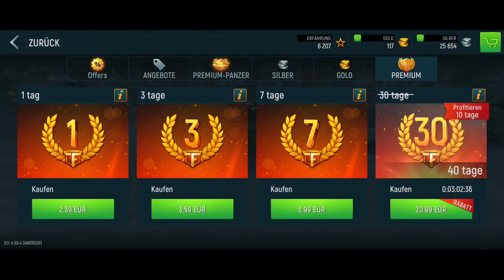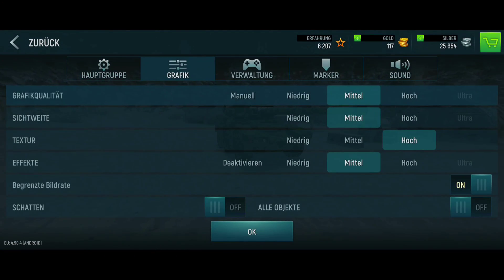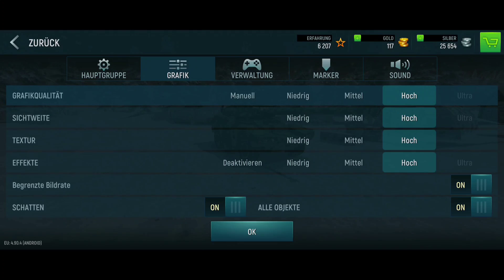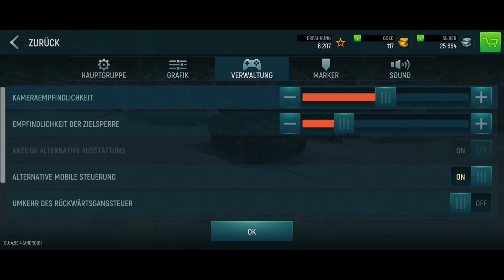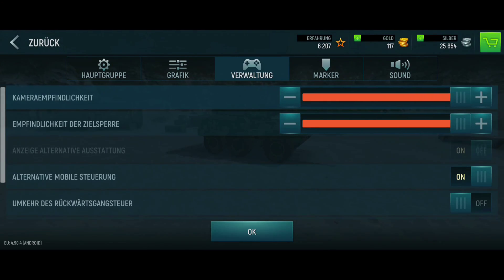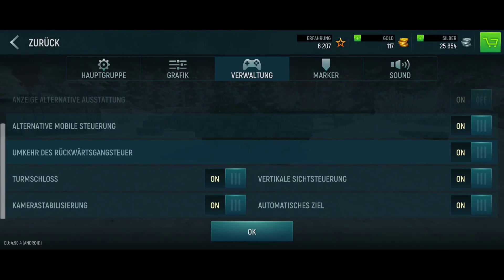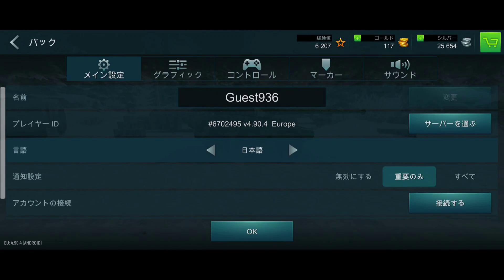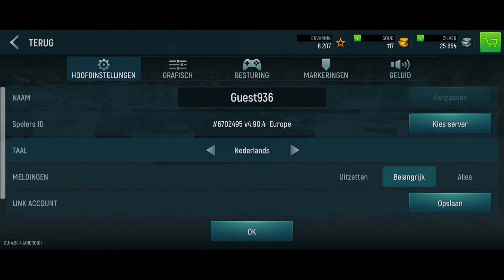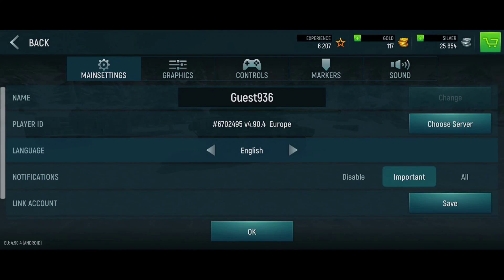Of course it's a pay-to-win game — we can buy premium days, but I'm definitely not gonna do that. Let's go to the settings and set all graphics to high. We need more sensitivity for aiming — I'll go 400, the aiming was really too slow. I'll switch the language to English if there is English... okay, English, here we go!